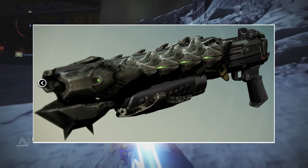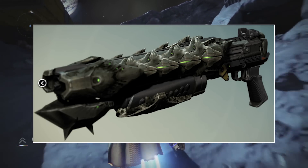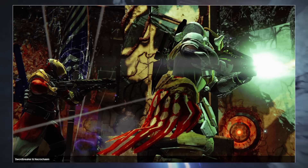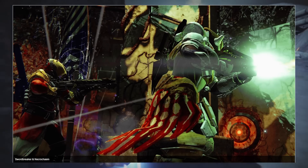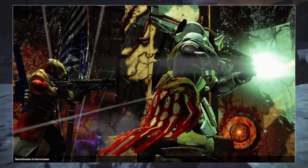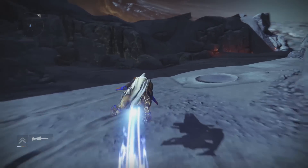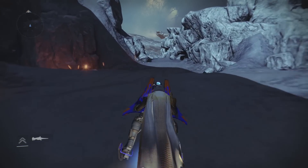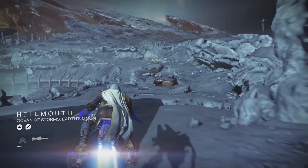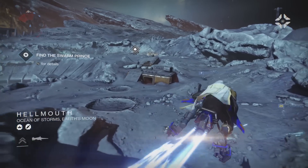The Swordbreaker is a Hive shotgun and it looks sick — it has a green outline and some spikes on it. I'm really pumped for this new DLC. I'm not sure what type of damage this weapon causes, but I'll assume it causes either arc or fire damage based on the other damages that the weapons cause.